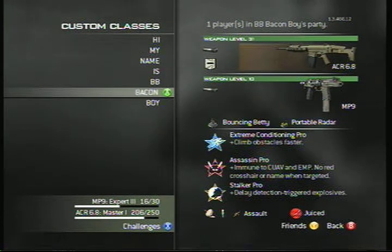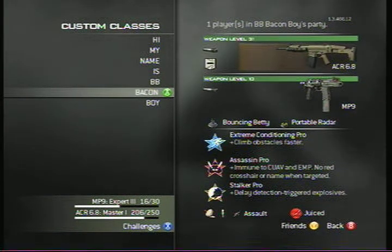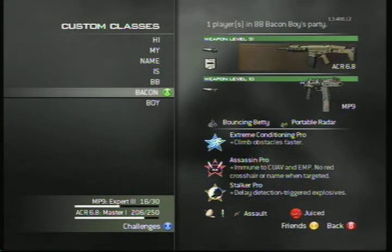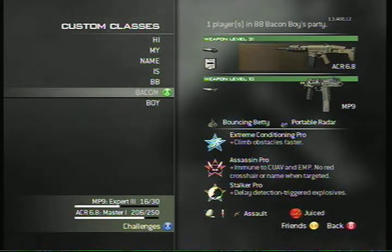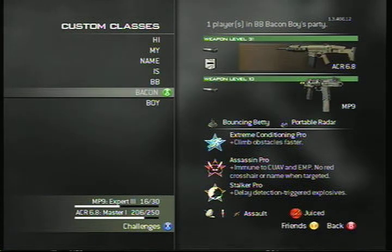His Bacon class is surprisingly non-fatty — very sleek and well-worked-out. It's an ACR silenced with Impact for shooting through walls. It's his other rushing-slash-slayer class. He runs a Bouncing Betty and portable radar, good for holding down positions. Extreme Conditioning so he can meet the enemy faster, Assassin so they'll never see him coming, and Stalker in case they have explosives. This class is very good for getting around enemy lines. Killstreaks are the classic three-five-seven.